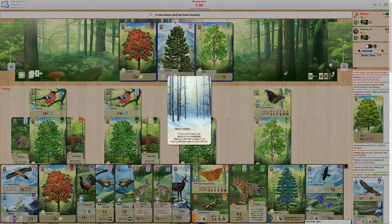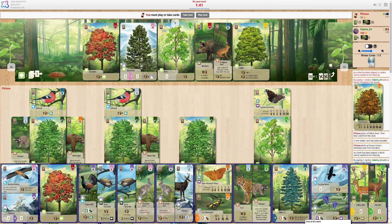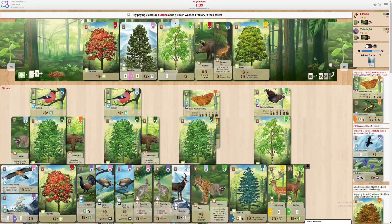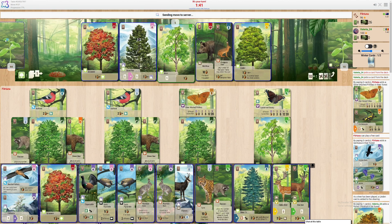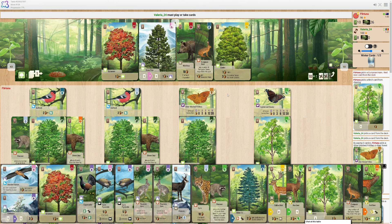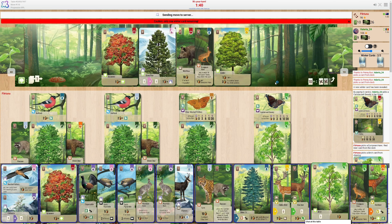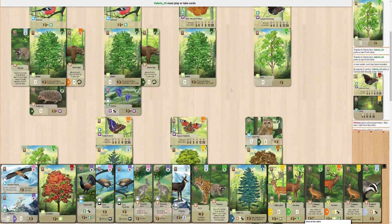Drawing — there we go. First winter card. That's a little bit of a problem — I need another tree out. Play this, get the butterfly down. Yeah, so I need a tree. Maybe I'll just draw the birch — yeah, I'll take the birch just because I can play it immediately and it won't reduce the amount of cards I have in hand for the raccoon. Second winter card — now we're on a scary verge, the game could end at any moment, but it probably won't. Down the bearded vulture will go.